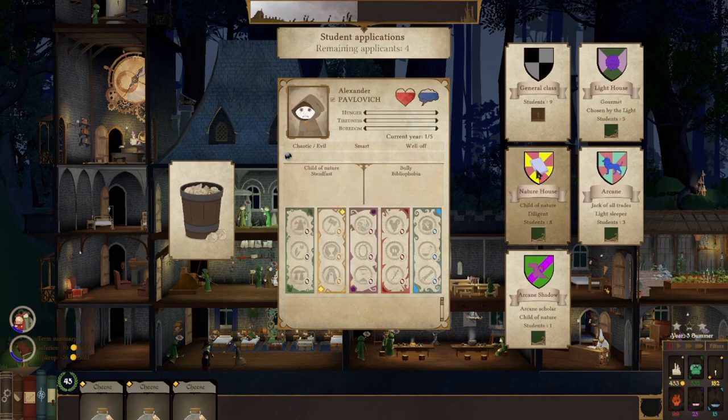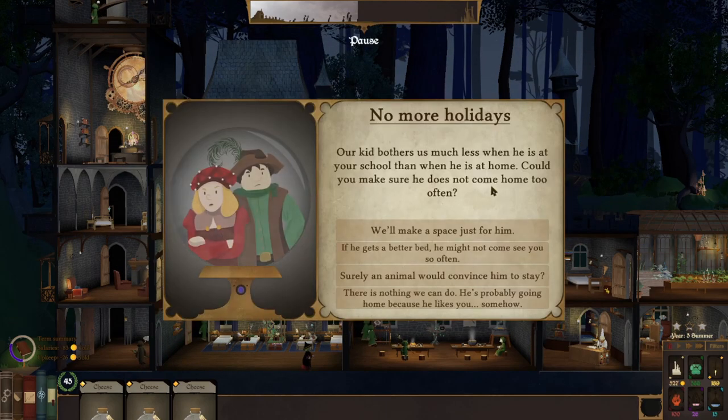Smart, child of nature — I think you're going in the nature house. Smart, beautiful, popular — you can go in the arcane shadow house. Chosen by the light — guess what, you're going in the lighthouse. Smart, steadfast gourmet, claustrophobia — learns shadow magic slower — so you can go in the arcane house.